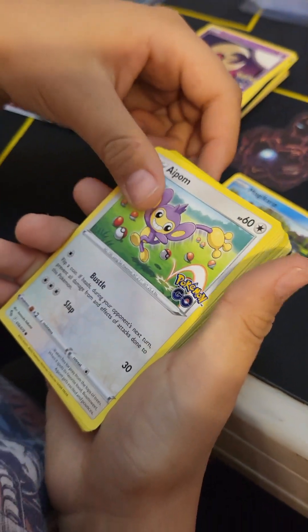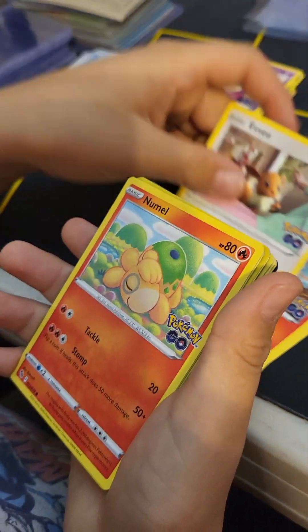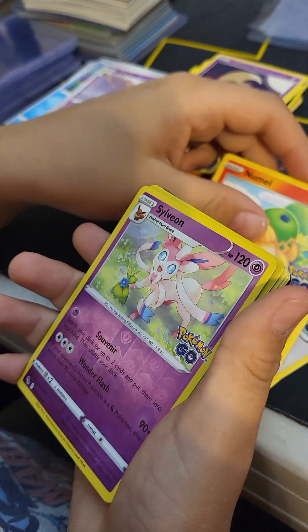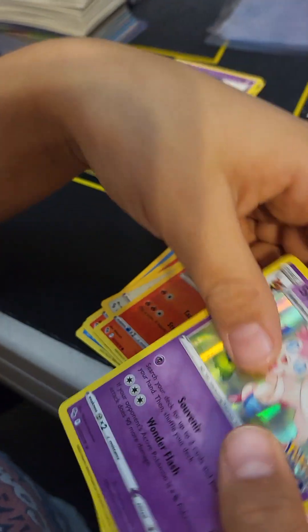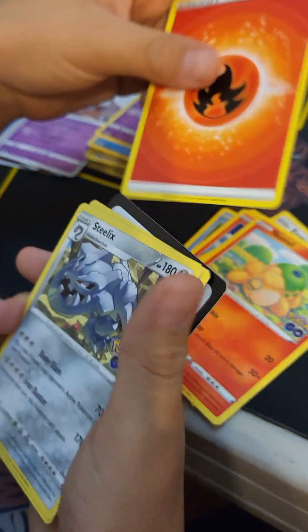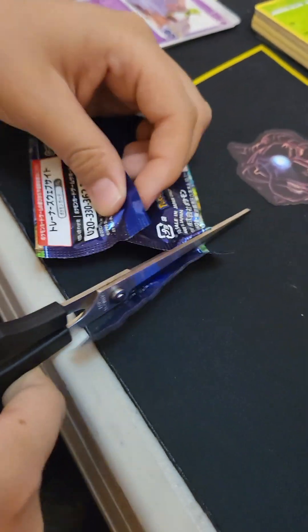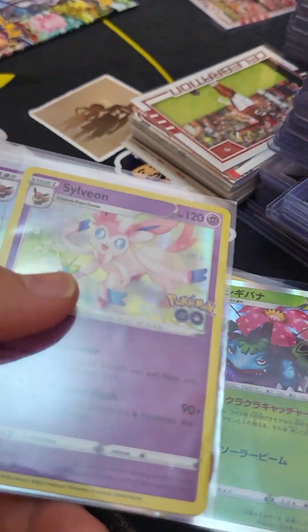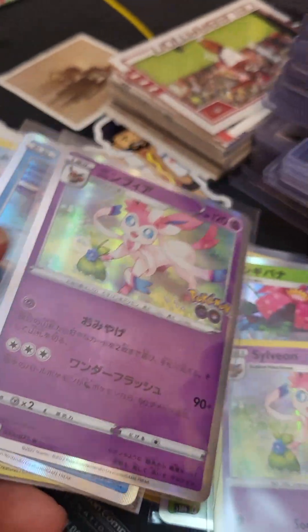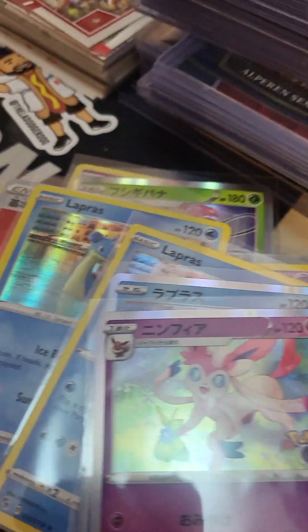All right, next pack is English. Charmander, got an Eevee, Sylveon - there we go! We'll sleeve those up, but again, once again, holos. What is going on? Nothing but holos - this is our biggest hit here with the Sylveon.